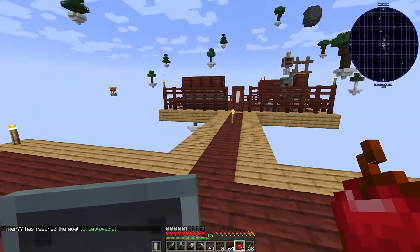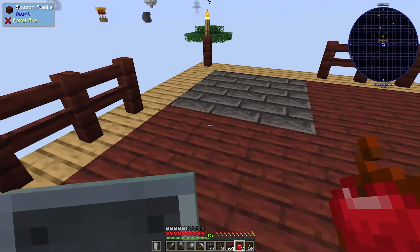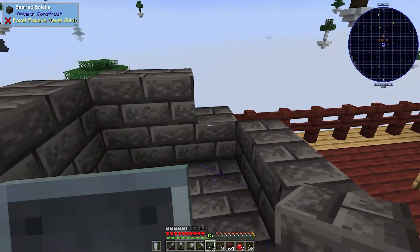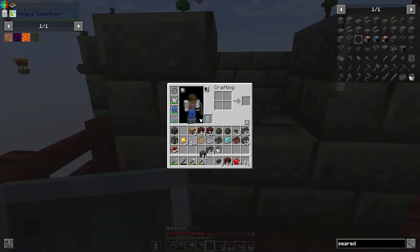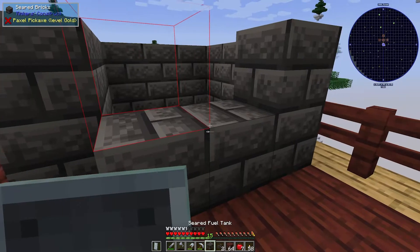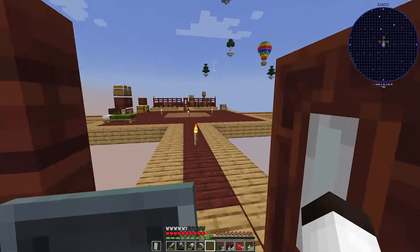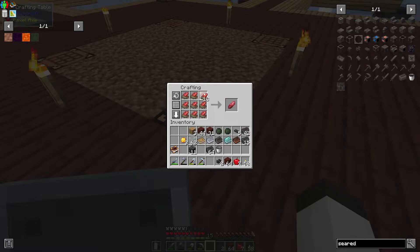Going over here to build the smeltery. I'll put down seared bricks in a double-high two-layer design, wrapping around. I'll put the tank here, the drain here, and between them the smeltery controller. Looks like I need to craft a drain too — making that now. It takes two ethereal crystals — I think I have 18 for this. There we go — a seared drain.